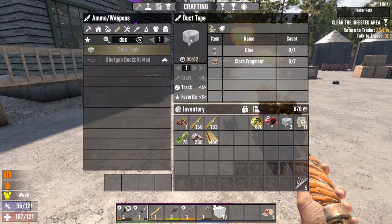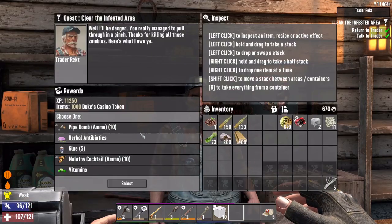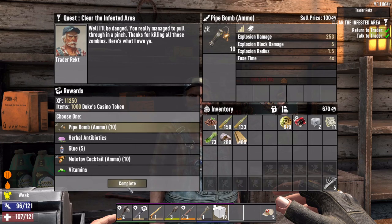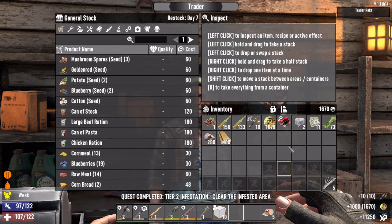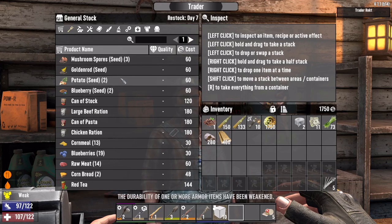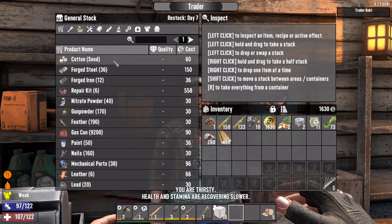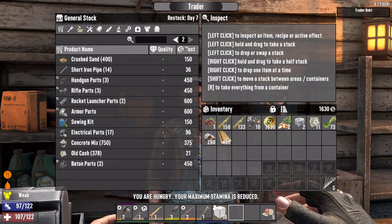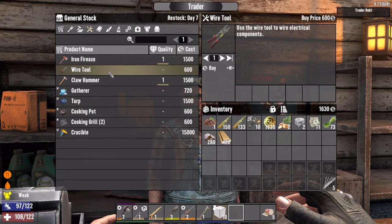We're back at the trader. Didn't we agree your first job was going to be free? No, we didn't - this is all I can spare. Let's get some pipe bombs. I sell to anyone, even morons like you. Spores, potato seeds - we don't have any potato seeds. Let's buy some potato seeds. We can grab the tarp and the wire tool.